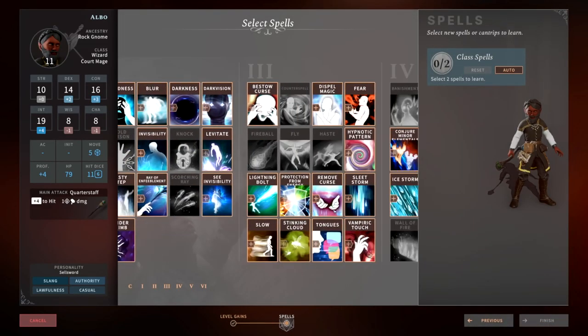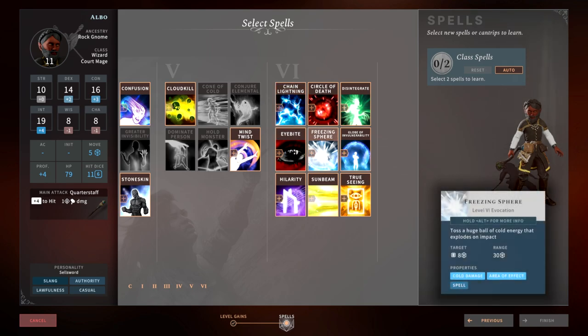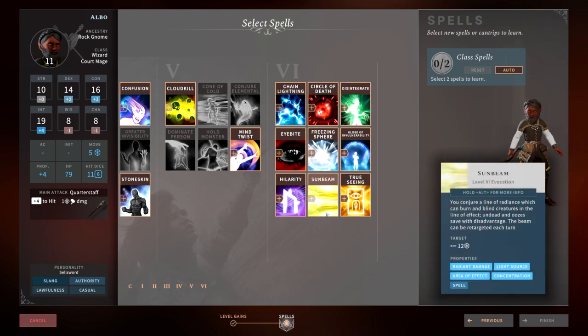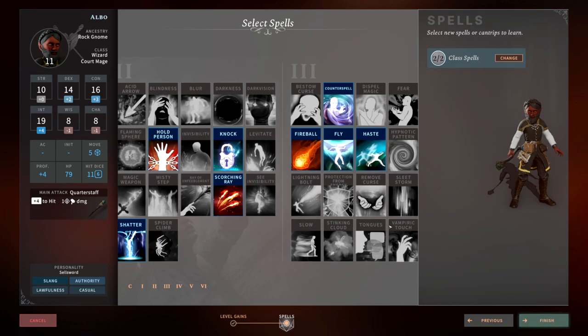Level 11 gets us to the next tier of spells. Chain Lightning hits multiple targets and is okay. Freezing Sphere hits a ton of targets at a very huge range. I never liked Circle of Death. Disintegrate I always seem to fail because of the Constitution saving throw. What I would recommend is Sunbeam — it's great because it does radiant damage, provides a light source, and you can keep using your action to cast it repeatedly. So you can cycle between big damage spells and hitting with Sunbeam. It's great for managing spell slots. I highly recommend Sunbeam. Grab Chain Lightning or Frozen Sphere as your second pick.